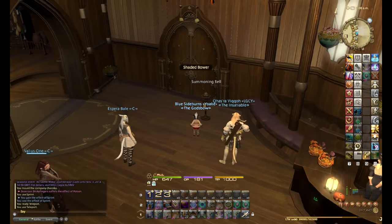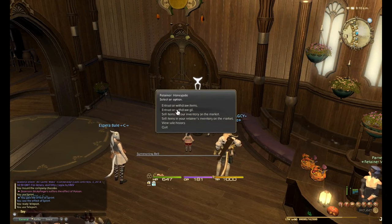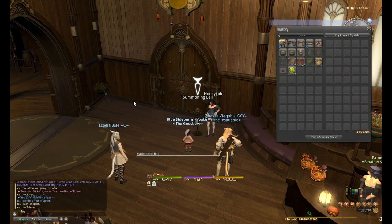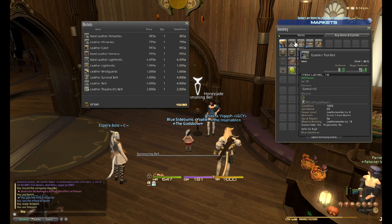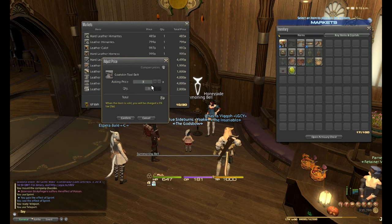Let me check how many of my items have sold so far. Wow — half of them sold already. Nearly 30,000 gil from level 1 to 10 crafts, it's ridiculous. Let me sell the rest of my stuff. These prices are just ridiculous. New gil is always being created from doing leves and so on, so the value of gil is always going down, which is what causes prices to go up.